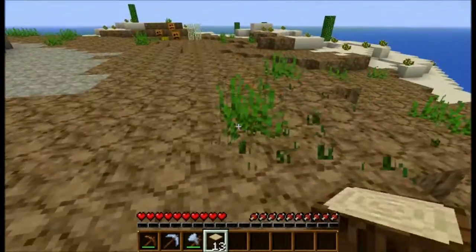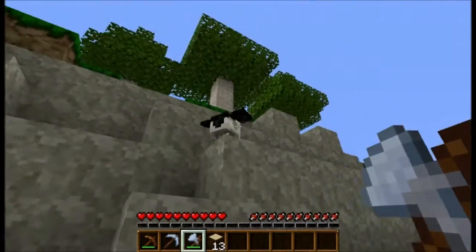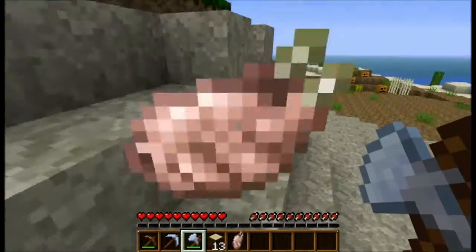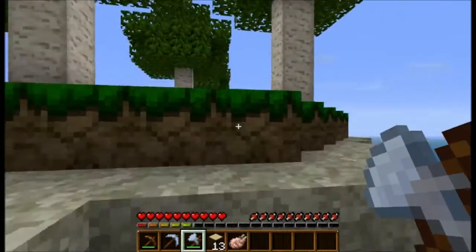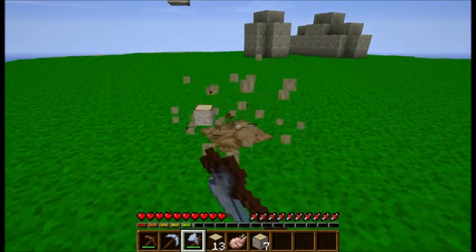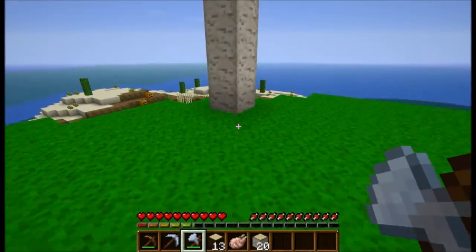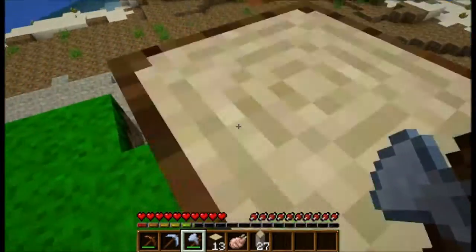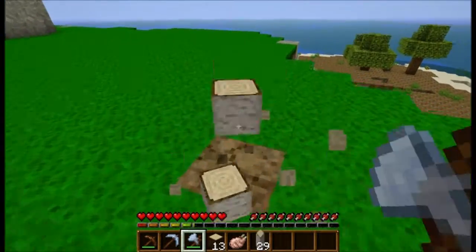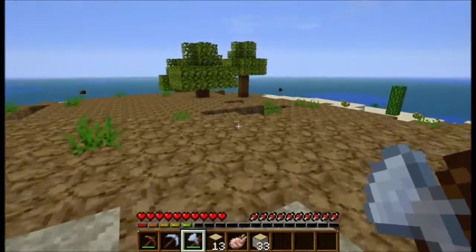Little birdie — oh, I should probably kill you. Although, I should wait before I kill anything and get some enchants on my weapons. But we're gonna... I'm so glad he added pumpkins and melons so we can make melon farms.